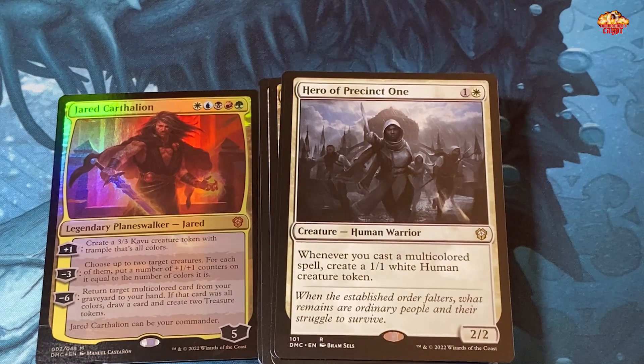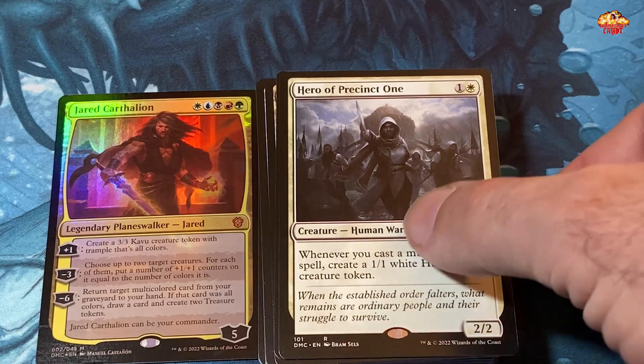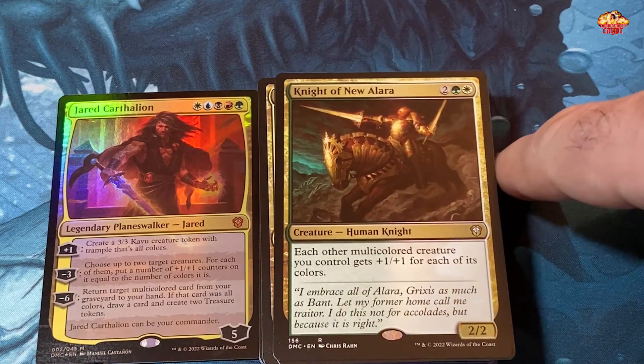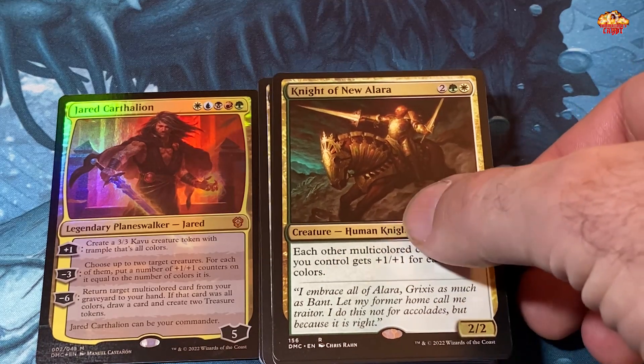Fay Burrow Elder — one white, one green, one — he gets plus one plus one for each color among permanents you control, so for three mana you could get a five-five. Then tap him to add one mana of each color among permanents you control — now we're talking. Hero of Precinct One — whenever you cast a multi-colored spell, create a one-one white human creature token. If only they flew. Knight of New Alara — white and green — each other multi-colored creature you control gets plus one plus one for each of its colors. That's strong.